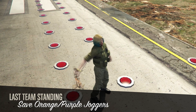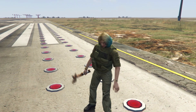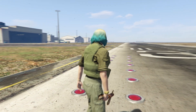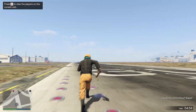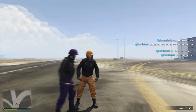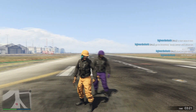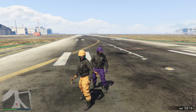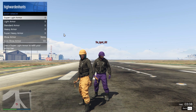Once you enter the job, your character will automatically equip the bulletproof helmet as well as the joggers. For the host, you'll get the orange one. If you join the game, you get the purple one, so you guys can do this back and forth. The next step is pretty simple — just open up your interaction menu, go to inventory, go to body armor, and set your show armor to any of the armor. Then close your interaction menu, open up your phone, and simply leave the job.